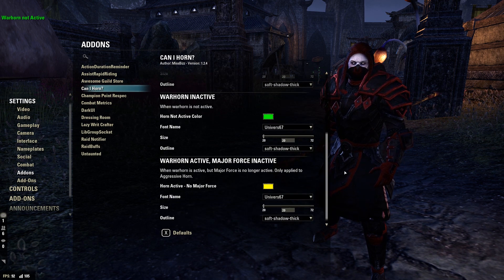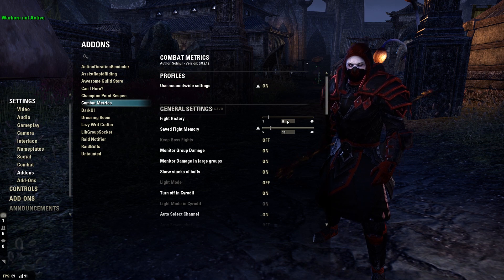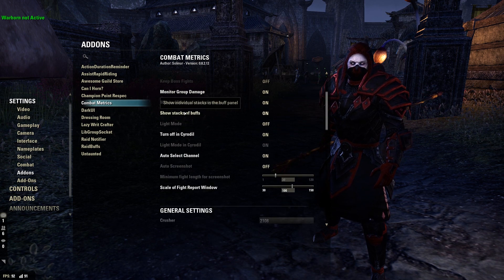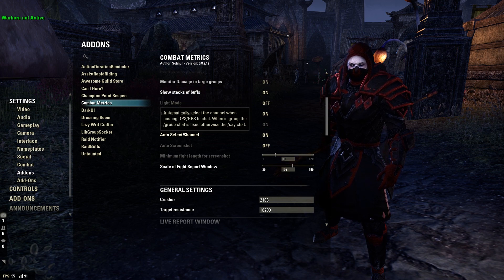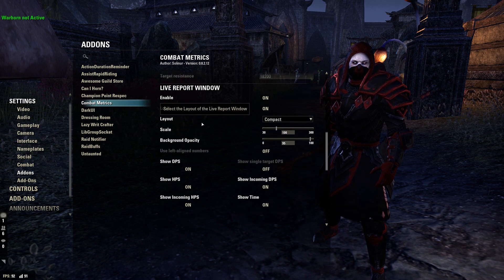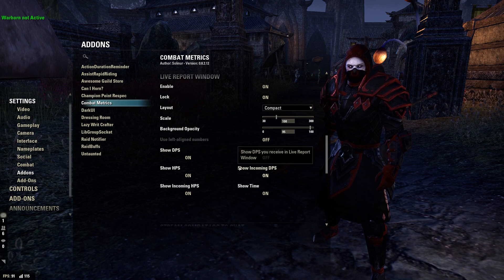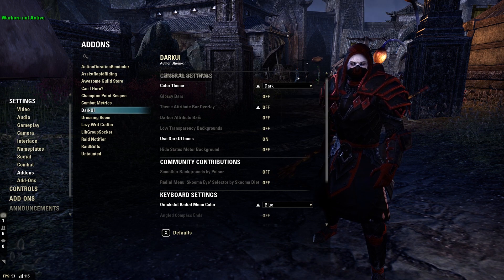For Can I Horn: installed it, didn't touch it, dragged it to the top left. Champion Point Respec: on. For Combat Metrics: fight history set to five, save fight memory to ten, use account-wide settings on, monitor group damage on, damage in large groups on, show stacks of buffs on, light mode off, turn off in Cyrodiil on, light mode in Cyrodiil on, auto select channel on, scale of fight report window is 100. For the live report window I enabled it, dragged it to the top left, and show DPS, HPS, incoming DPS, incoming HPS, and show time — everything else off.